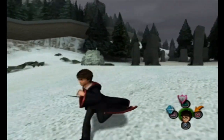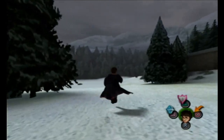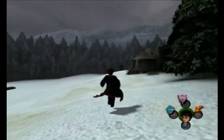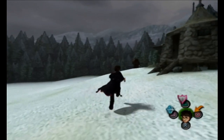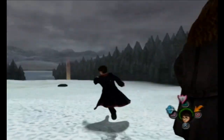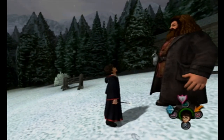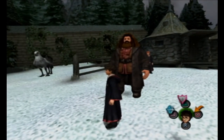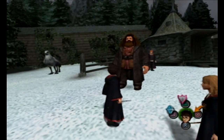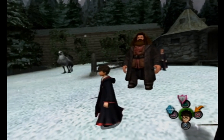Oh shoot, where — it's this way right? I think I can even see him in the distance — there's Hagrid. So what are we supposed to do now? We have to find Buckbeak — let's go. I just got a letter from the Committee for the Disposal of Dangerous Creatures — they're investigating the complaint against Buckbeak made by Lucius Malfoy. Still, I shouldn't bother you with that.